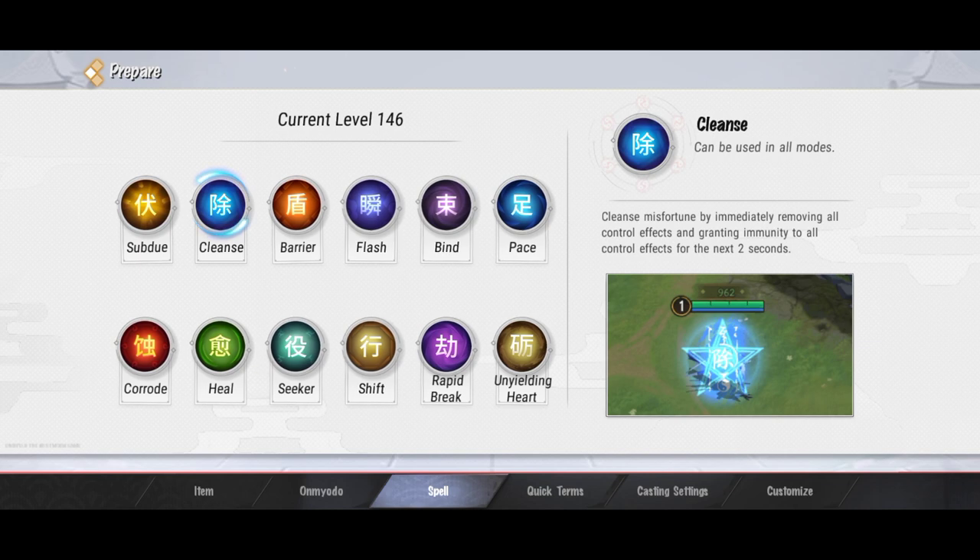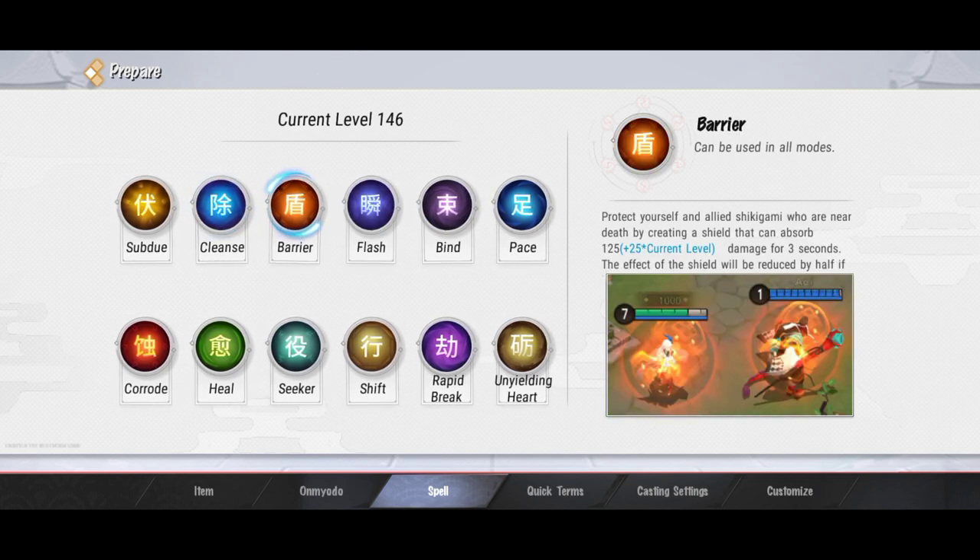Efeknya berlangsung selama 2 detik ya, habis 2 detik itu hilang. Spell ini biasanya dipakai sama MM, jadi biar lepas dari kontrol gitu, bisa pakai spell ini. Untuk spell selanjutnya ada Barrier.